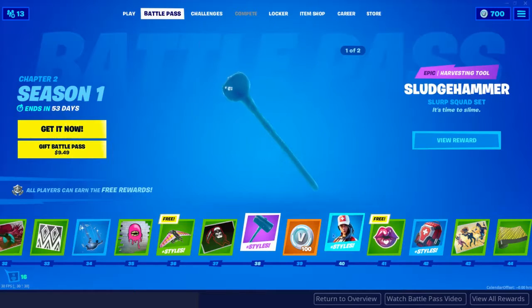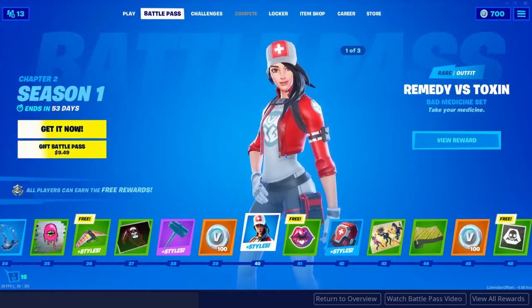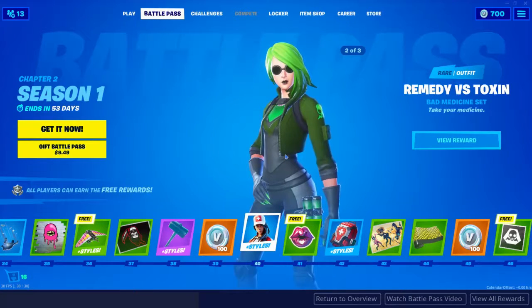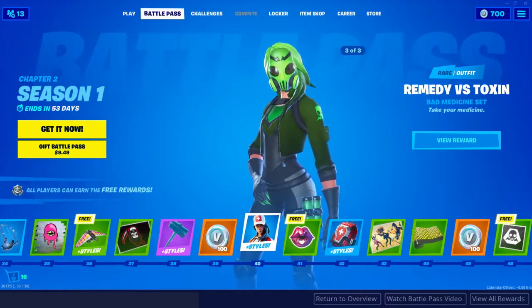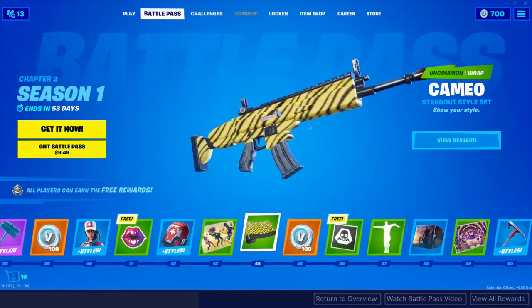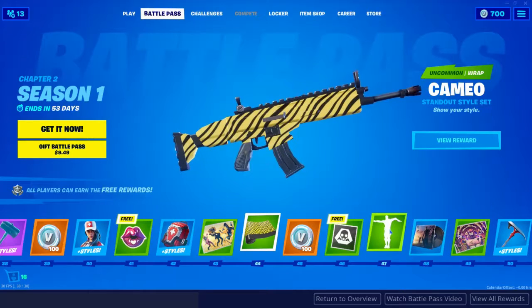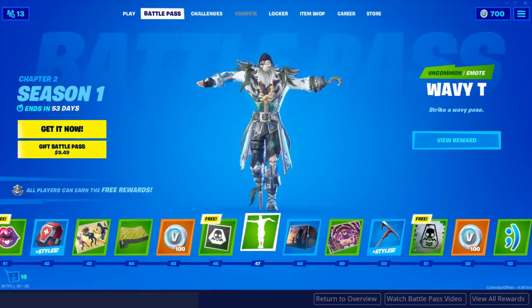Tier 36 we get another glider — looking nice. They now have stages for the gliders, which is epic. Tier 38 you have a nice pickaxe with different styles, which I think are really sweet. Tier 40 you get another skin — this thing has three stages to it and it looks pretty sweet. I love that last one, it looks amazing. Tier 42 you get some more back bling. Tier 44 you get another wrap — I love this on the gun, it is looking really really nice. Tier 47 you get another emote — Wavy T — look at that, that is awesome.